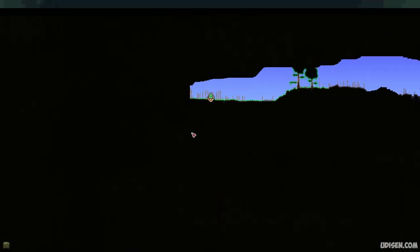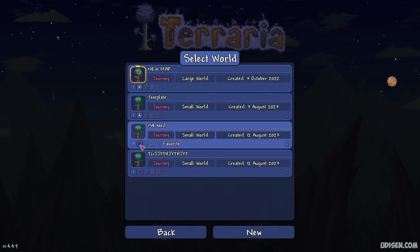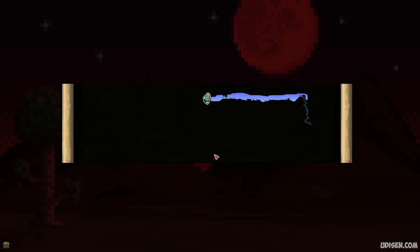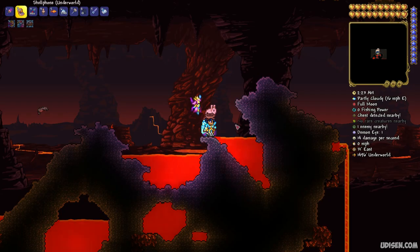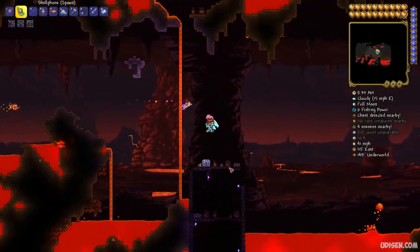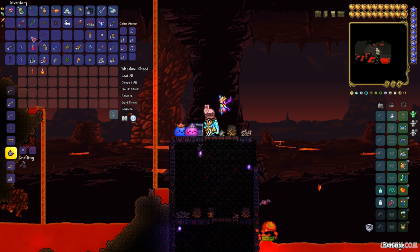Find the spot with obstacles, open the chest with the golden key, receive the shadow key. Now return to the spawn point — it is the place with the green mark on the map. But I am lazy, so I do it another way: simply reopen the world. You can do this because when you enter the world, you always spawn at the spawn point. Now dig down or use the cell phone and go to the underworld, in the center.